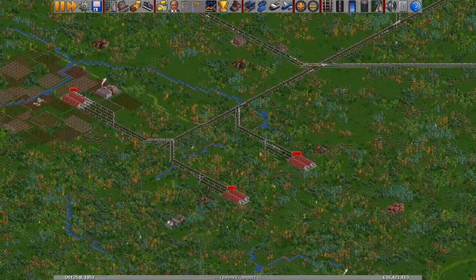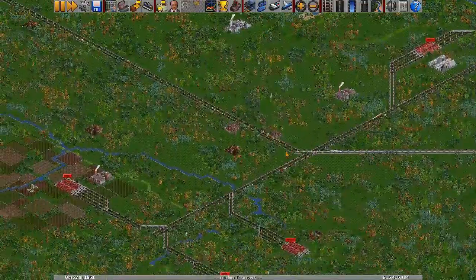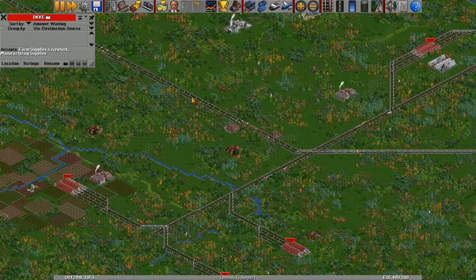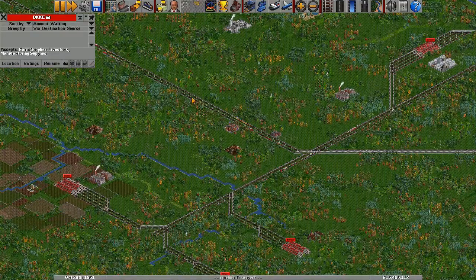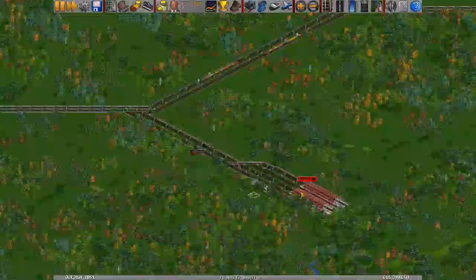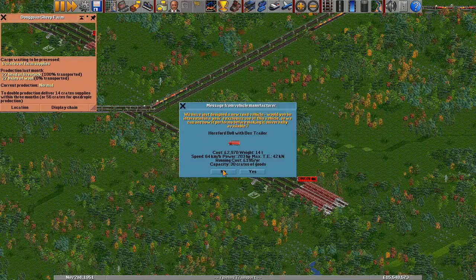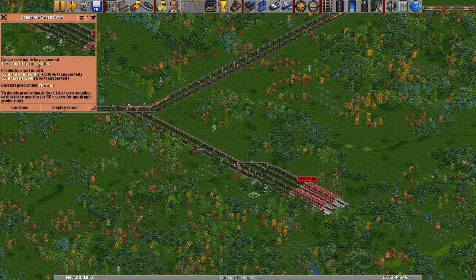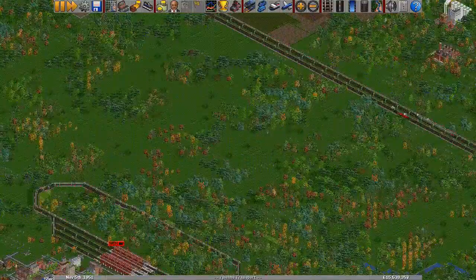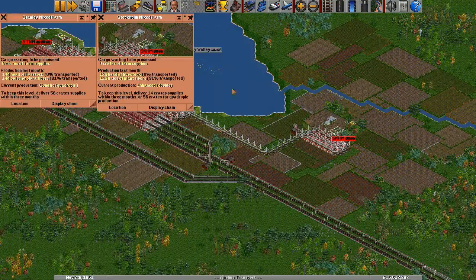In the last episode we hooked up the bauxite mine at DNGS, going along our metal supply chain, and also started working on getting the stockyard at BKKE hooked up. I connected the mixed farm or sheep farm at DNGN, and was lamenting the lack of good livestock producers until right at the end of the episode I realized I already had two — the two mixed farms I'm already servicing for their plant fibers.